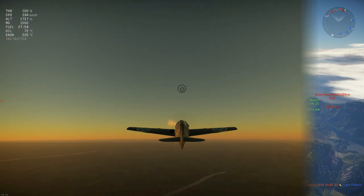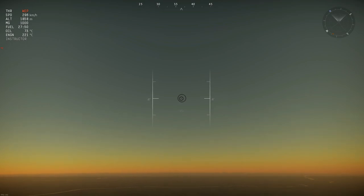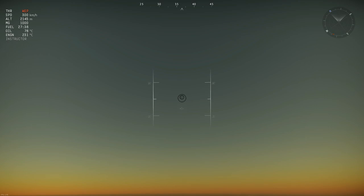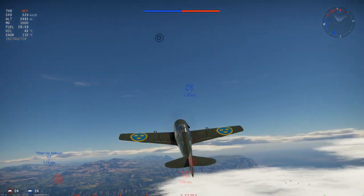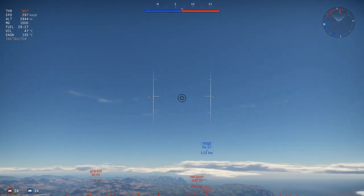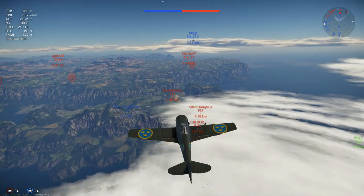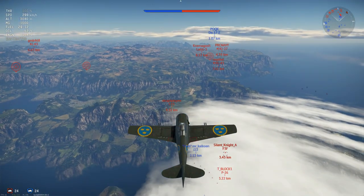Its climb rate is decent — not bad, mediocre, climbing kind of like a P-40 or P-66. It's doable. You can pull this thing to a 30-degree angle until you come around 300 km/h, then drop your nose to 20 degrees and it will confidently climb, slowly increasing speed. Once you start running out of energy, you want to climb at 15 to 17 degrees, and its speed will remain between 270 and 300 km/h.